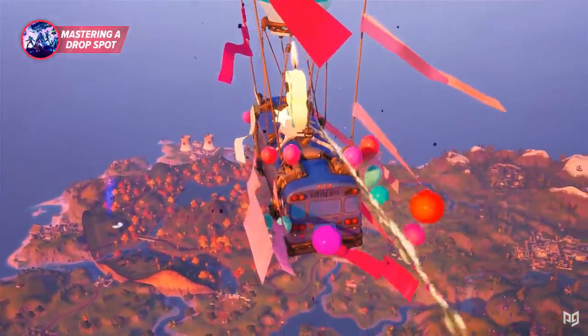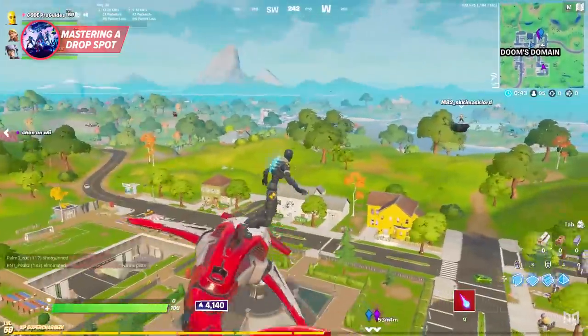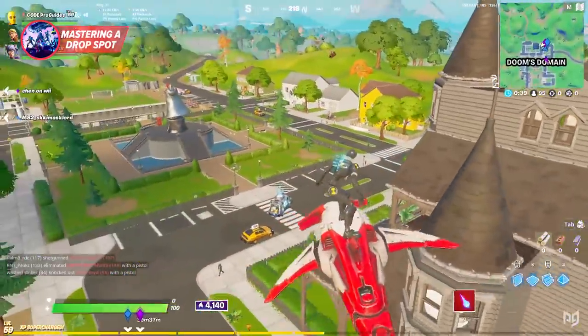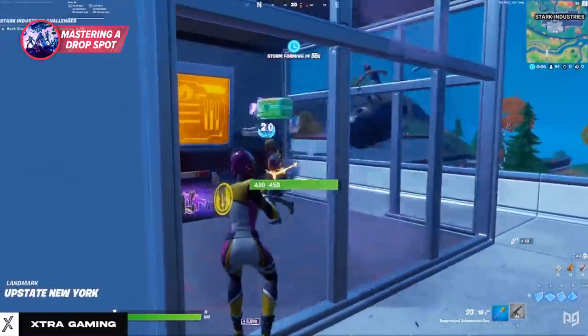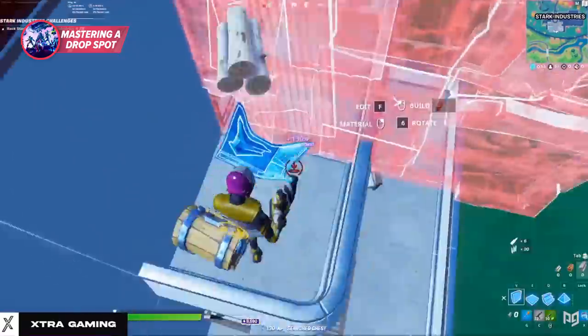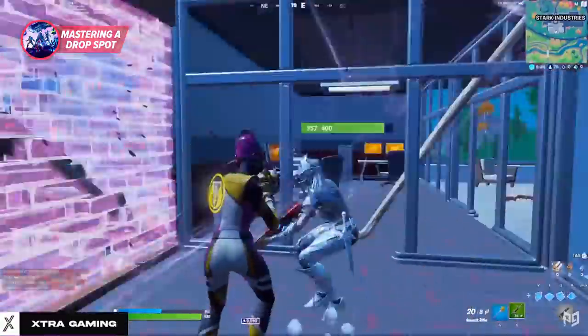Our second thing you can do when you're bored in Fortnite is find and master a new landing spot. Learning a new landing spot will allow you to be more consistent in early game, and mastering a new area and loot route is a great way to improve your gameplay and do something new. Find your spot, develop a loot route, and grind that spot out until you master it. Not only will it help you improve your gameplay, but it can also help you in Arena and competitive.